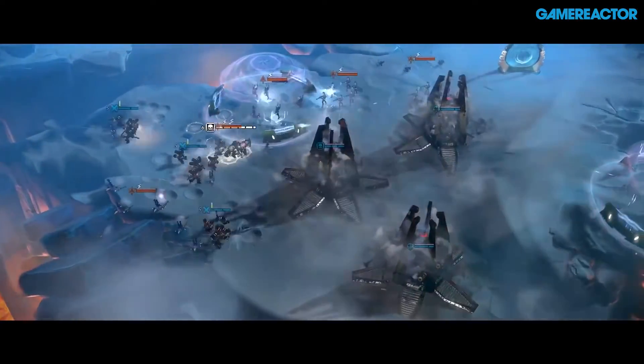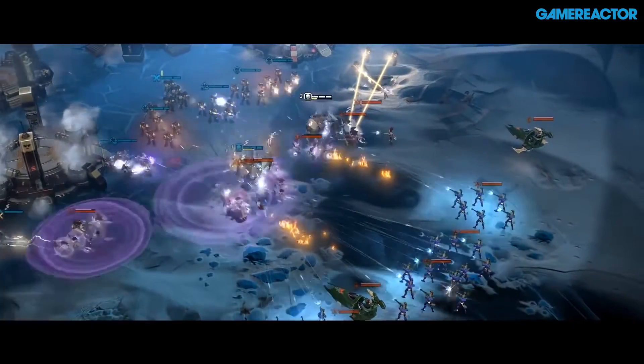Something like Gabriel Angelos or the Assault Terminators that you saw in the demo are relatively low cost in terms of elites. Somebody like the Imperial Knight, driven by Lady Solaria — the biggest unit we've ever had on screen in one of our battles — is very costly, so it's a late game elite unit that takes you a while into the match before you can actually deploy her. But her power-to-cost ratio is great; the damage she can do on the battlefield is awesome.